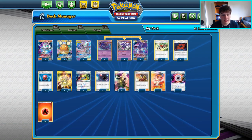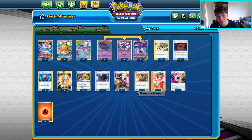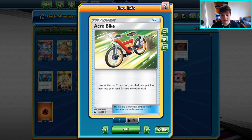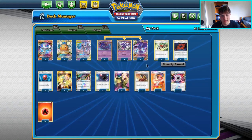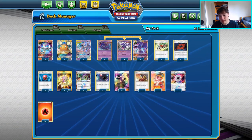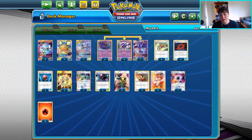The Turbo Blowns — this is a list I've been running for being as aggressive as possible with Blacephalon. We've got four Welder and Cynthia for draw support, four Acrobike back in the deck — which has been in and out of Blowns builds quite a bit. We've got two Dedenne, no Mew, no Reset Stamp, no Custom Catcher. The plan is to get ahead on the prize trade and just stay ahead, especially with all these big Tag Team decks running around.